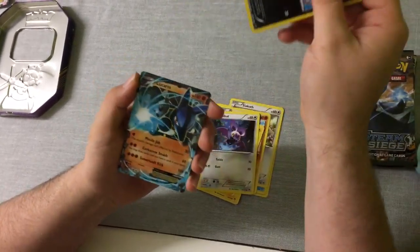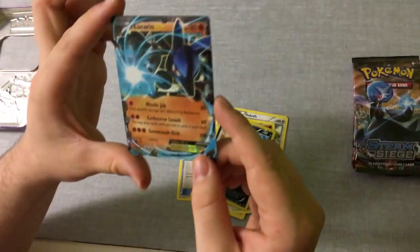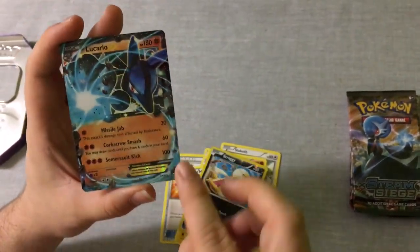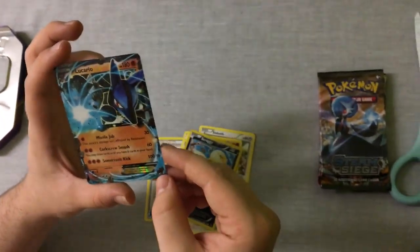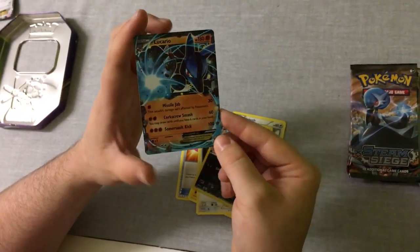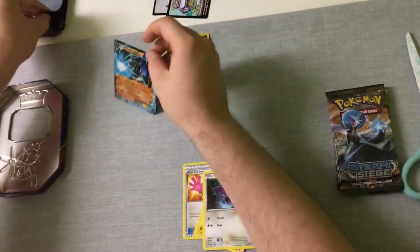And what will our Rare be? Oh wow — a Lucario EX! What a pretty start to the video, because that's free attacks. That's so cool. It's funny because the set's called Furious Fists and it's all about Lucario. It's got 180 HP — that's really good for a normal EX. I'll put that there with the Scraggy — that is a good pull. I'll just sleeve this up.